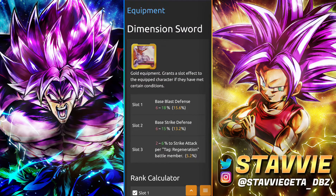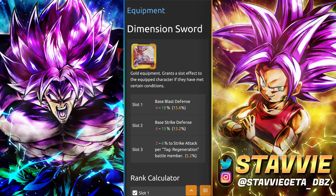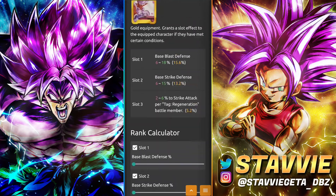Another one you can get with the Equipment Metals is the Dimension Sword. This one's pretty cool because it's got Blast Defense and Strike Defense at pretty decent numbers — 18 and 15 — and then pure Strike Attack per Regen Battle Members at 6% per member. So if you do get him to that 3-star buff with Powerful Opponent, it's really solid. You can run him on Regen with all these tanky boys. He may not be tanking all that well, but he's getting a solid amount of Strike Attack here, plus a little extra defense from this equip alone. This applies to Regen Melee types as well.